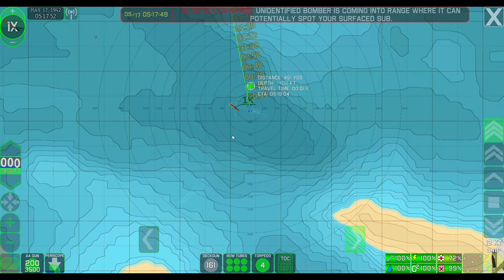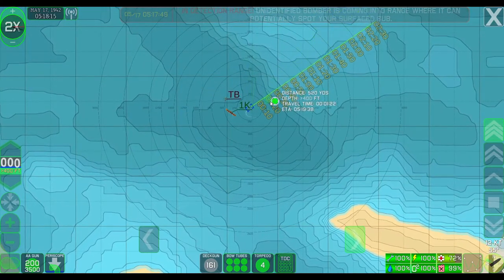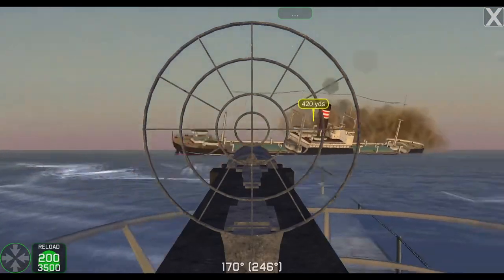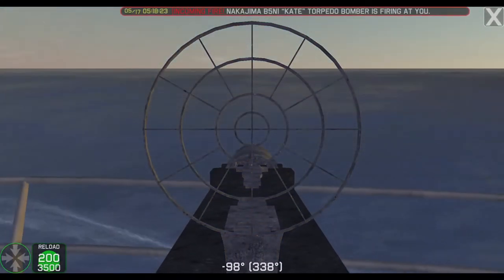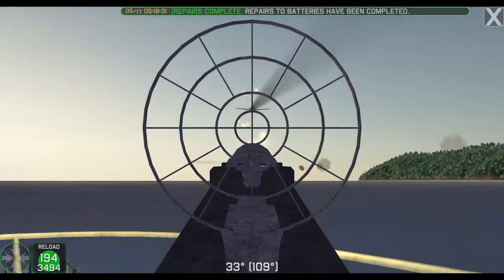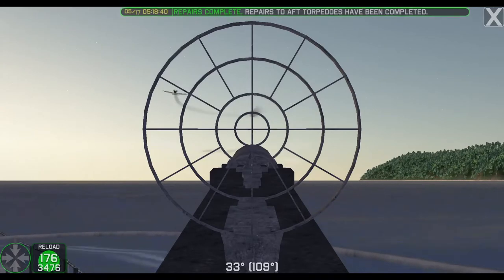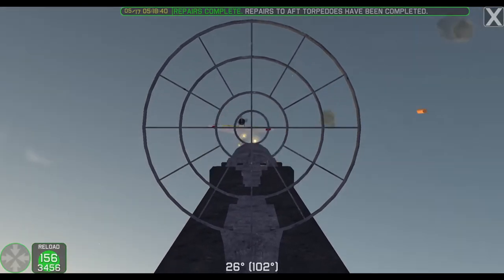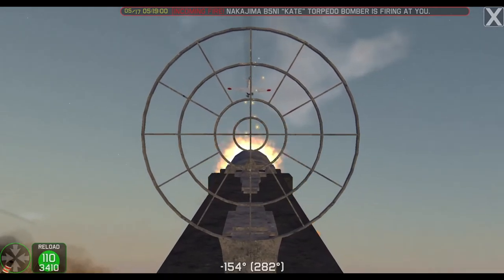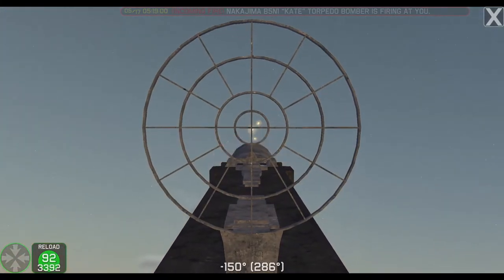Uh-oh, aircraft! I'm going to fire an aft torpedo at this ship and deal with the aircraft later. Let's use the anti-aircraft gun. That ship is going down. Where are you? There you are. They just don't want to leave me alone.